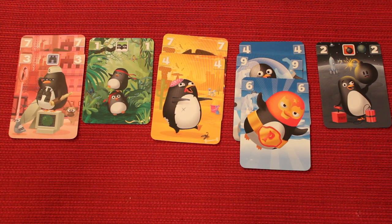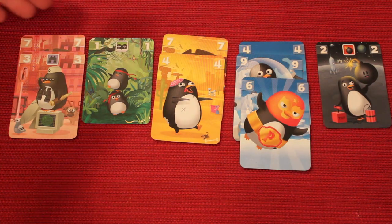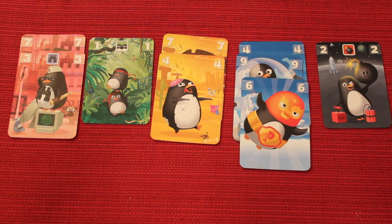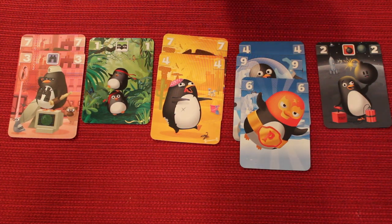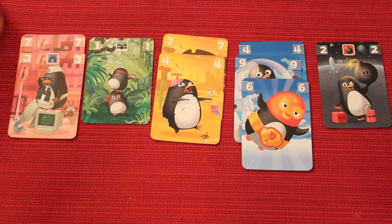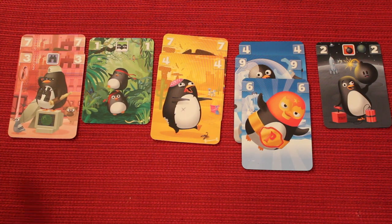Zany Penguins is sort of a drafting game with set collection, played over eight rounds. This is how my tableau might look in front of me at the end of the game. I want to help you understand scoring because the rest of the game won't make sense until you understand what you're trying to do. You'll notice I have cards lined up in different colors — also think of them as suits, or different locations. The black suit is on space, on the moon. The blue suit is in Antarctica. The yellow is in the desert. The green is in the jungle. And the red is in the city. At the end of the game, you're going to look at each of these five locations and find out who has the highest total numbers in each zone.